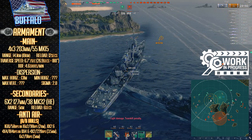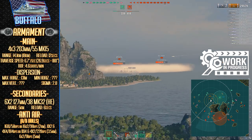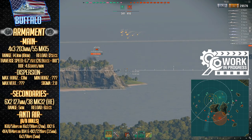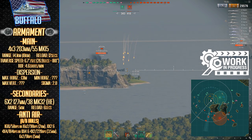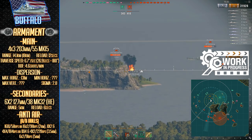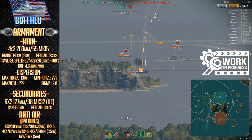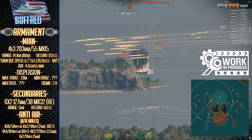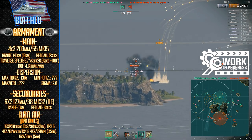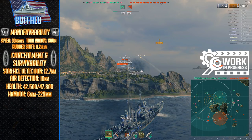Her AA, as we all know, American cruiser AA is something to bow down to — featuring 58 DPS at the 2 kilometer range, 184 DPS at the 3.5 kilometer range, and 91 DPS at the 5 kilometer range. After the B hull upgrade she moves up to 220 DPS at the 3.5 kilometer mark. Throw in the defensive fire ability and yeah, she can be quite the nuisance to anything airborne if it sticks around long enough to feel the wrath of her guns.